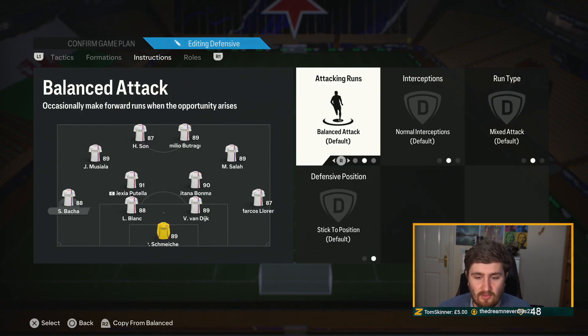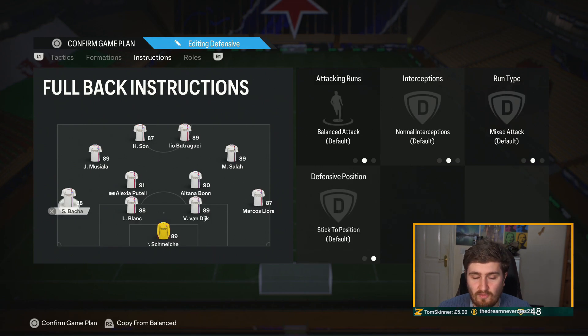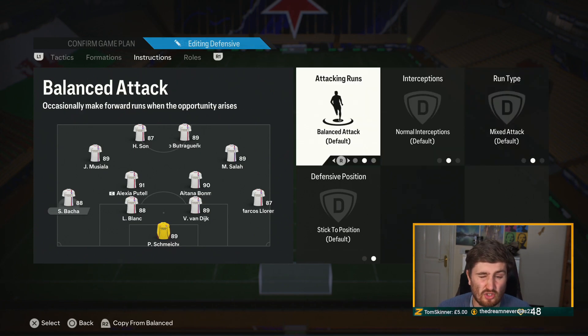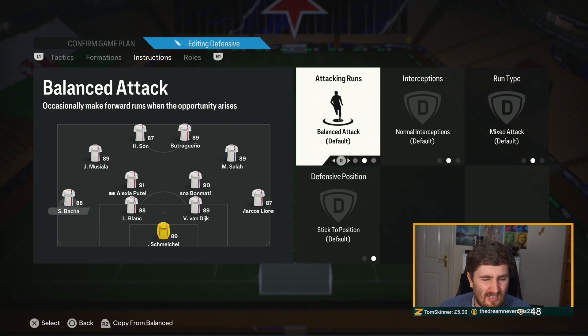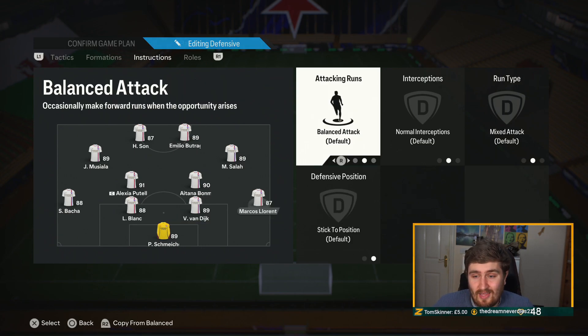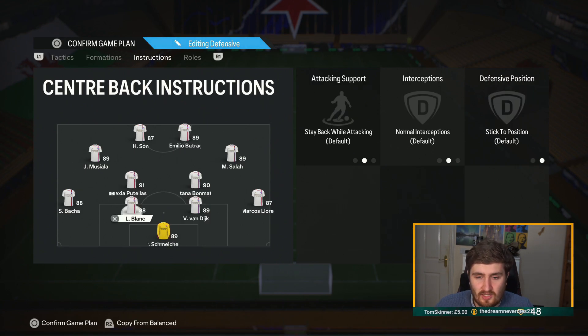I'm confused — I thought I had the fullbacks on stay back overlap, but apparently I had them on balanced mixed attack. I did think my fullbacks seemed quite attacking this weekend — I must not have saved some changes. Stay back overlap plays quite similar to balanced attack: balanced means they make more general runs, overlap makes them make more attacking runs, but on stay back it's probably pretty similar. It worked — I didn't seem to get caught out in defense. So try that, or balanced, or stay back overlap.